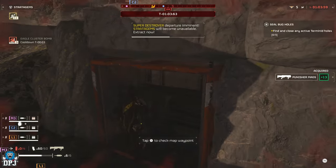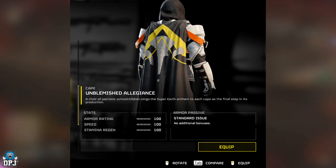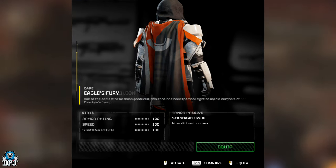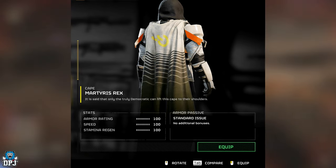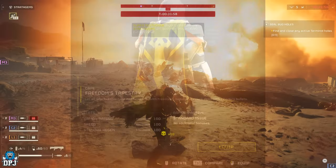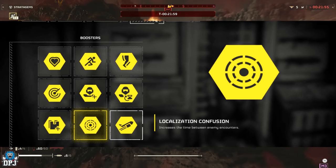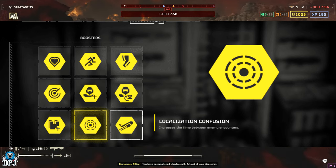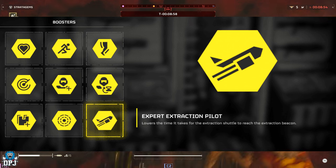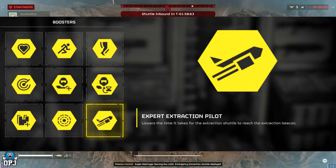Moving on from armor, we have 12 new cloaks: Beacon of Mercy, Wings of Valor, Draper of Glory, Unblemished Allegiance, Harbinger of True Equality, Justice for All, Eagle's Fury, Agent of Oblivion, Martyrus Rex, Butt Slayer, and Light of Eternal Liberty. We also have two new boosters: Localization Confusion, which increases the time between enemy encounters — seriously interesting — and Expert Extraction Pilot, which lowers the time it takes for the extraction shuttle to reach the extraction beacon, very handy for your team.